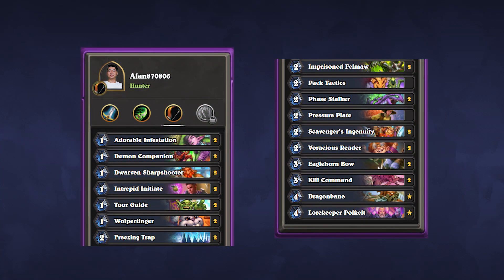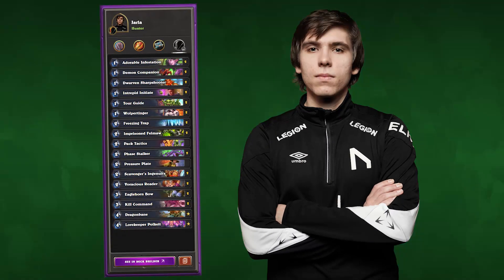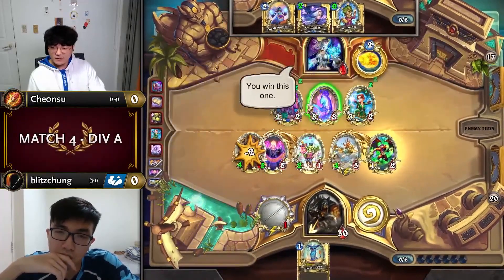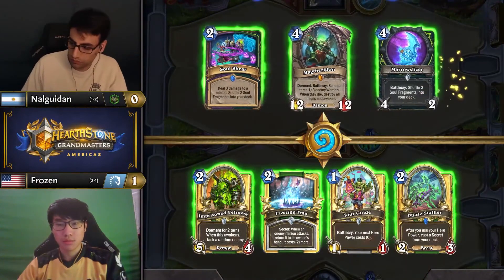After it gained traction in MT Montreal, a handful of GMs like Blitzchung and even control expert Yarla began to include Facehunter in their lineups. The archetype now has a pretty impressive overall win rate of 54.3% in GM, even getting banned in three different series last weekend.